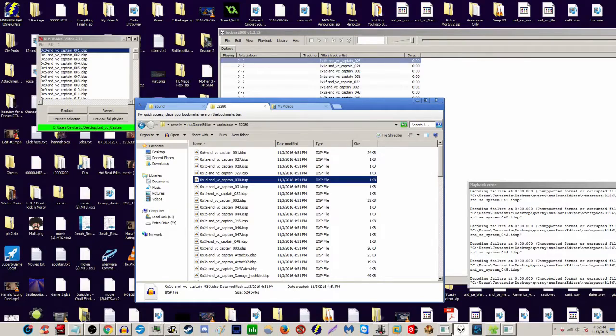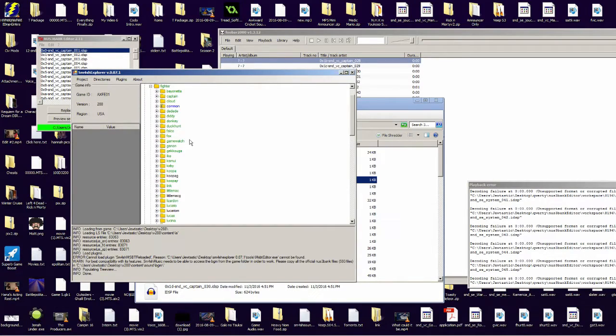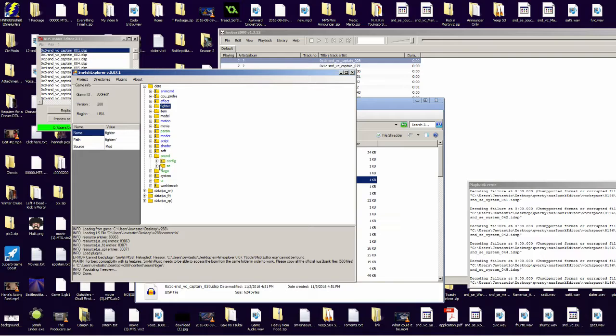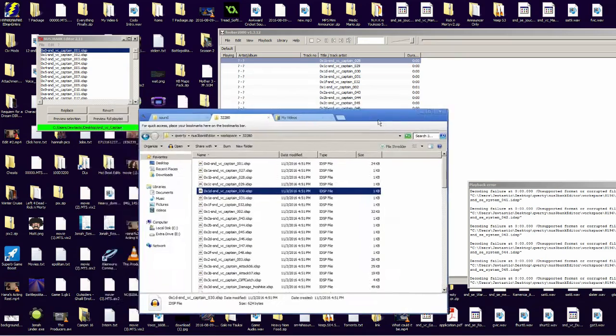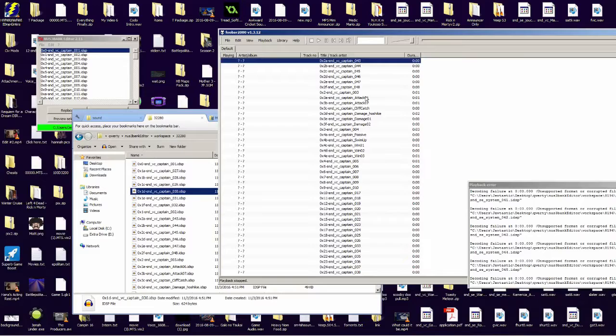You can tell what something is by its name. VC is usually pretty silent — there are sometimes final smashes there. 'Appeal' is taunt. There are a few Japanese words you might have to learn. Stay away from swimming — it's just unnecessary. Hit sounds, menu sounds, pause sounds — a lot of stuff.